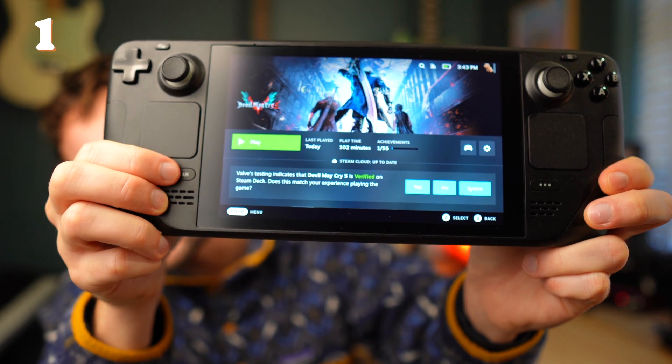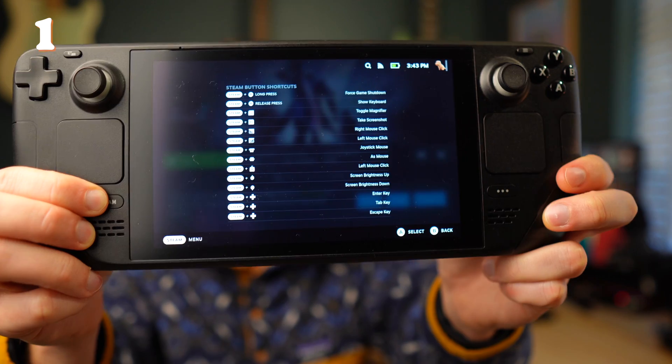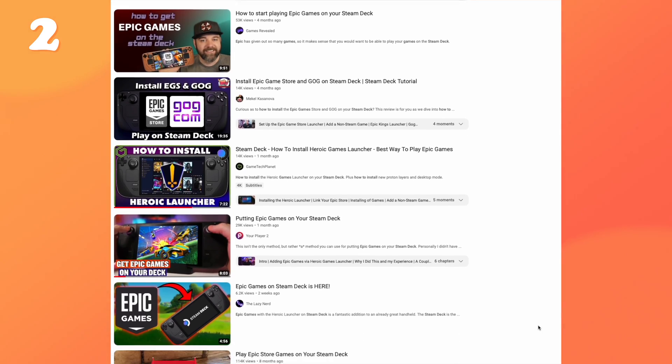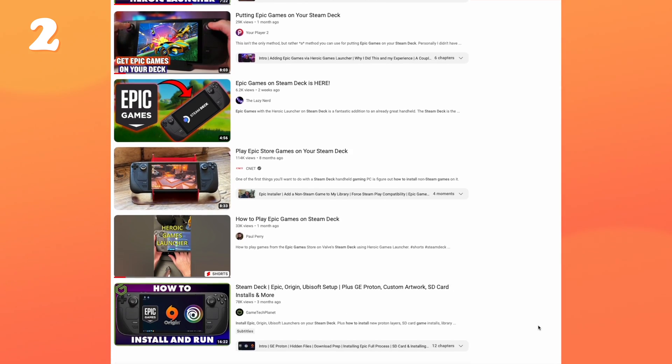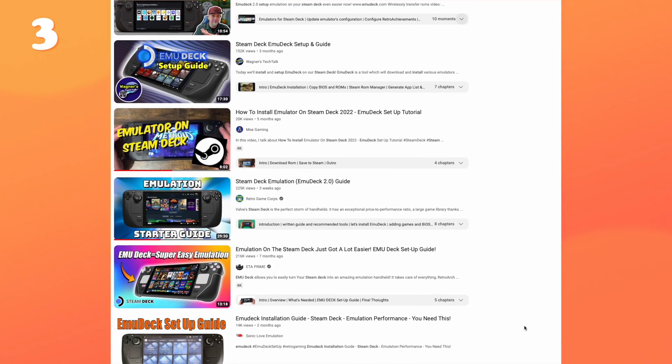Alright, some quickfire tips now. If you hold the Steam button down, you get access to a list of a ton of shortcuts, which makes it way easier to change a load of options really quickly. You can also install other game libraries on the Steam Deck, like Epic Games or Origin, super easily — there are ton of good guides on how to do this on YouTube. The Steam Deck is also an emulator beast. You can install something called EmuDeck, which makes it incredibly easy to download a ton of different emulators, throw your ROMs on there, and you've got access to just about every classic game you can think of. There are some really great guides for this on YouTube too.